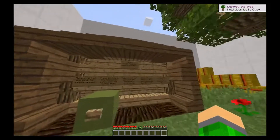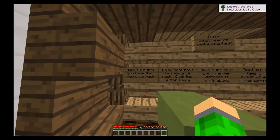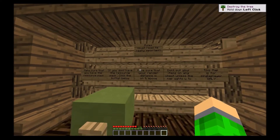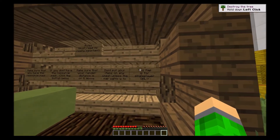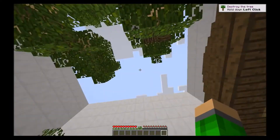This map was made by Signees. Let's see all the rules: make sure you have the resource pack on — yep, I do. If you don't, click the button below. Make sure your render distance is 8 or above. Don't put your items in any chest unless the map wants you to. And this map is only for single players, so I'm forever alone in this world. Sad.